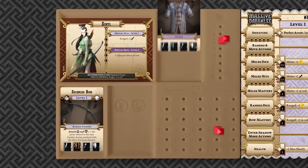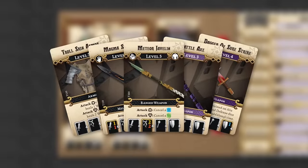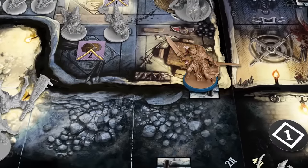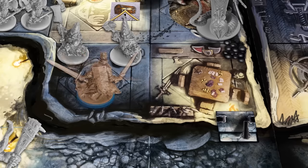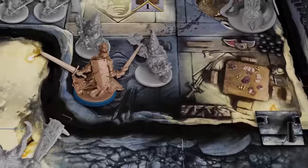Heroes will need to equip themselves if they hope to survive. Armor, weapons, magic items, and the lost artifacts of the legendary Lightbringers can swing the tide of battle. These treasures can be found by exploring the dungeon or killing the enemies who carry them. But beware, many foes may be skilled enough to wield their power against you.